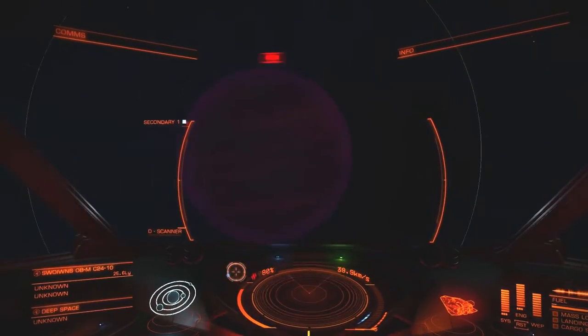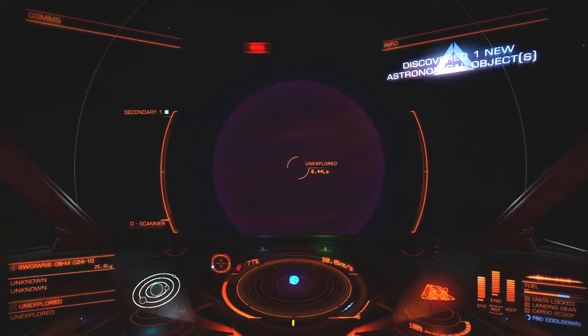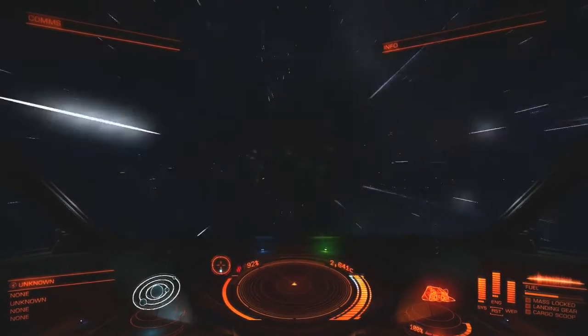This is a purple star — at least something different for once. Anything around it? When it comes to these purple ones, it's just ice planets around it if anything. Nothing. Oh well. We'll see plenty of those purple ones.